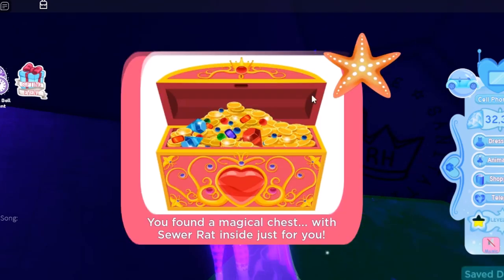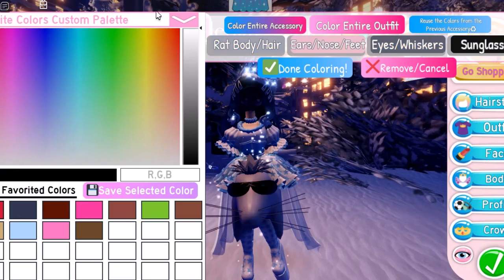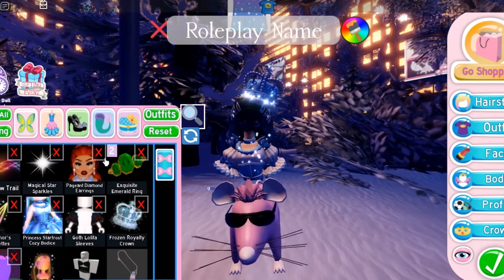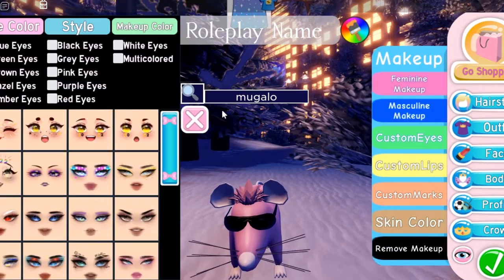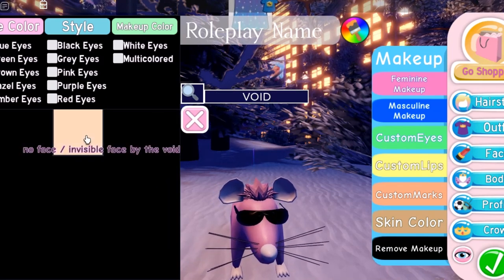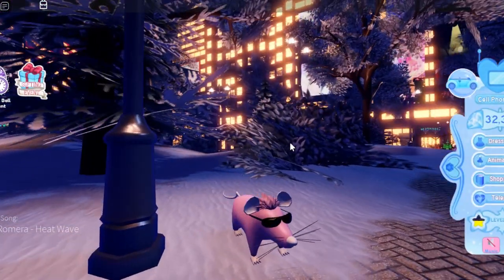We got a magical chest with a sewer rat inside just for you. Let's go and put this on — we'll hit inventory and there's the sewer rat. Let's remove all the accessories so it doesn't look messy, remove everything including the hair. Then once everything is removed, go to faces and search 'avoid' — there is a face that is basically invisible, so now you no longer have a weird face floating around, only the rat body.